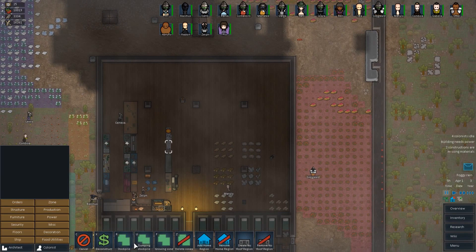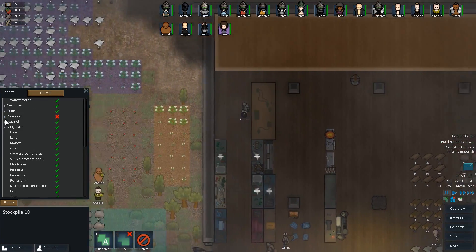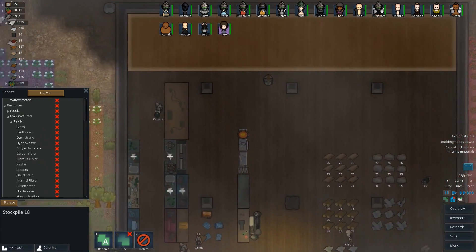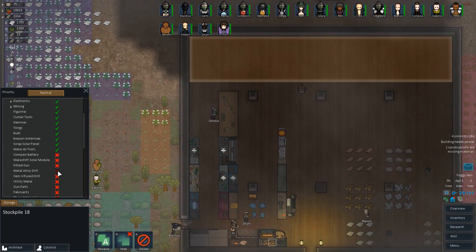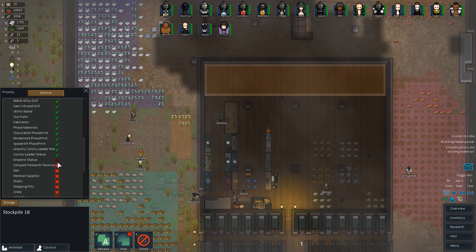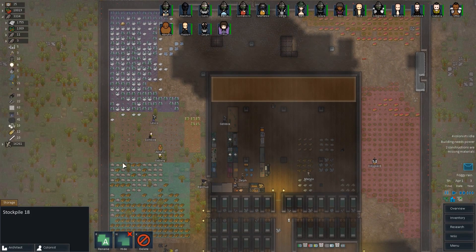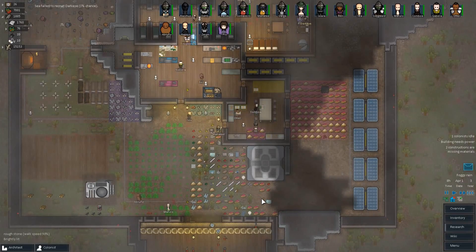I wanted to do up here a zone — a big stockpile zone for all of like the junk items that we make. I think that's just items. Is it resources? No. Maybe? Manufactured? Yeah. What would this be under? Building materials, machines. Okay, it's machines, electronics, mining, and all of these things. Oh my word, what is going on? This is just going to be a normal priority. Emperor statue? That's what I am — Blitz the mighty emperor. That's going to go in. And now I think what I want to try to do is delete this one. Should be a place for everything now.